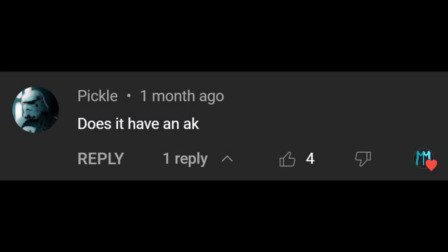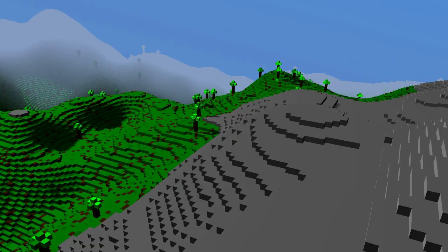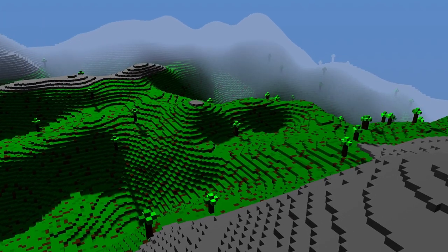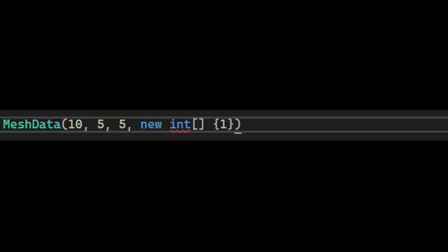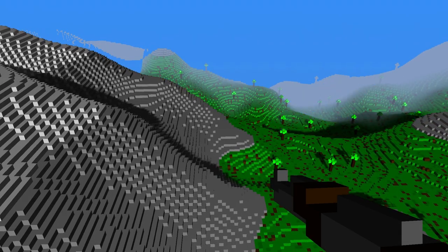I got the infamous Mr. Pickle asking for an AK again and again, as well as Mankin asking for a baguette again. Adding just an AK and a baguette the same way I added the sun would be very difficult and kind of dumb. So I decided to make a tool that Bob the Builder would be proud of — a mesh builder — so that everyone can build their own meshes out of cubes. The basic idea is simple: you get sent to an empty world, build your mesh, save it, and then you can spawn it while playing.